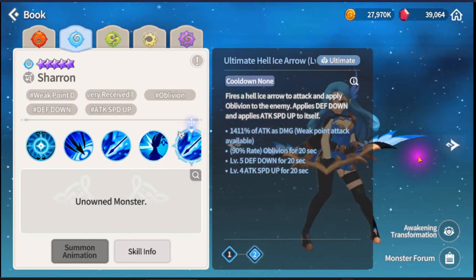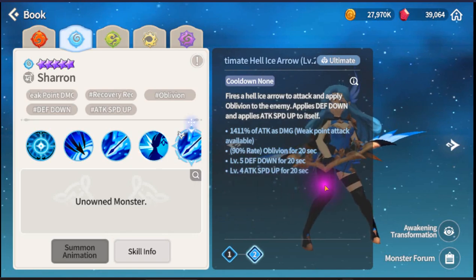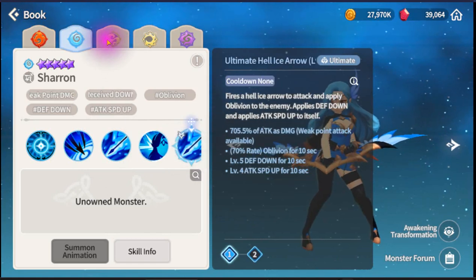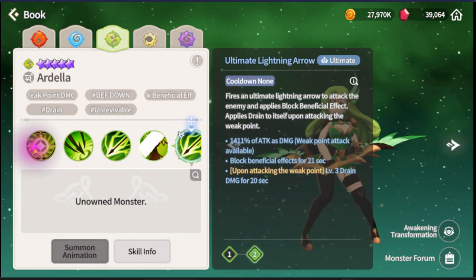Ultimate ability: 1411, Oblivion for 22 seconds at level five, Defend Down, Attack Speed Up for 20 seconds. Wow, nice! I want all of them actually.